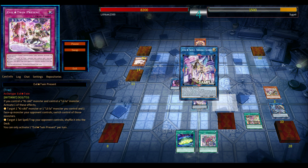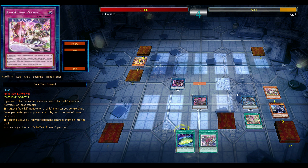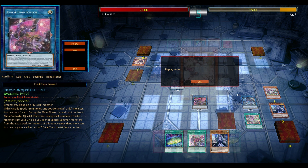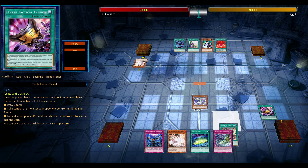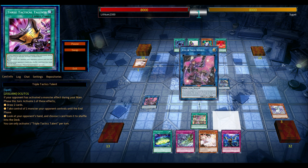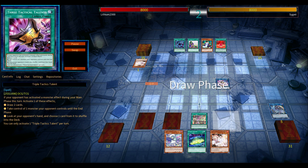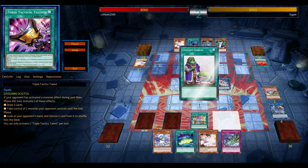If your opponent adds something to their hand, you can banish — I believe it's Frost — one of the search targets off of Blue if you normal summon or special summon it. That's most of the time the one you want in your graveyard: if your opponent searches something, banish it to draw one card, potentially giving you more answers in the form of hand traps.